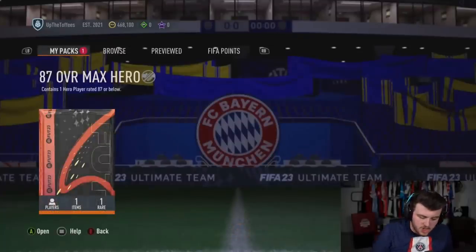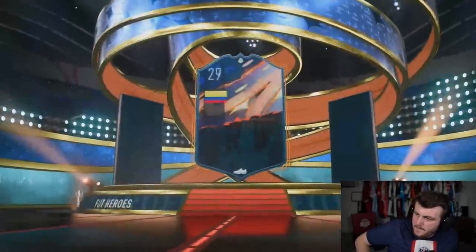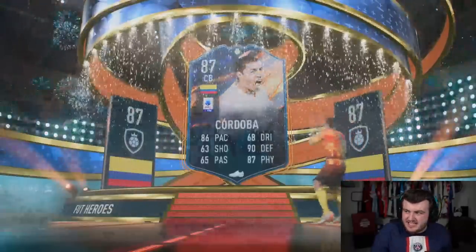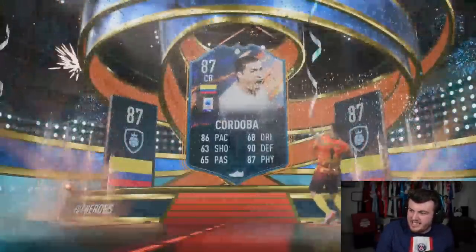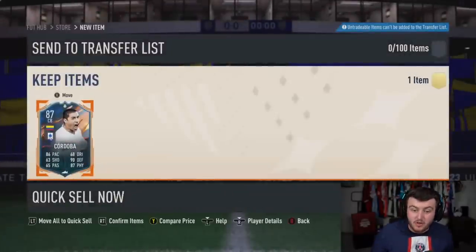We have got Power Chickens next. Up the Toffees. I don't think there's any Evertonian heroes, is there? I don't think so. What we got? Cordoba. Let's go. Very nice. These actually seem like they've got quite a good drop rate — it's not just Rickens and Al Jabers every pack. That is a big W.